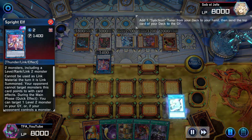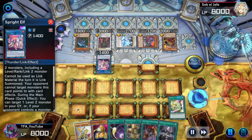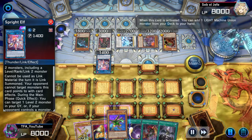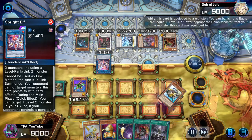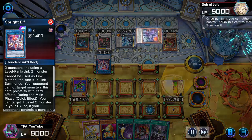We're gonna go ahead and do this. We're gonna use Tuning to search Revolution Synchron. The B-Buster goes to the grave. We use Union Hangar — we want to see if he's gonna activate anything. We go into B-Buster, activate it, use Union Driver, activate Union Driver, and get Sea Crush Wyvern. We activate Sea Crush Wyvern.